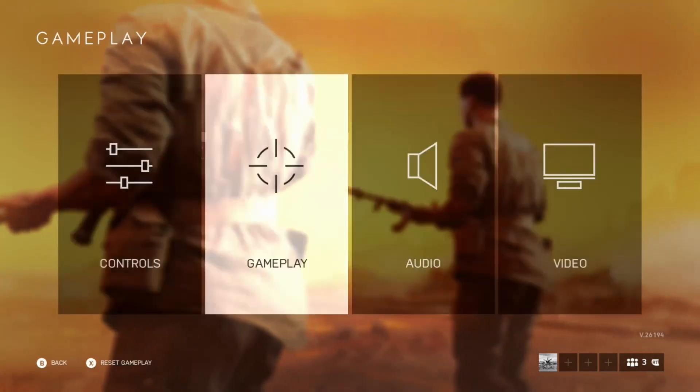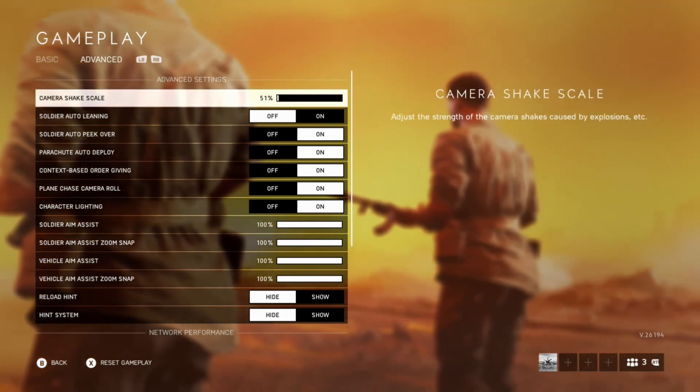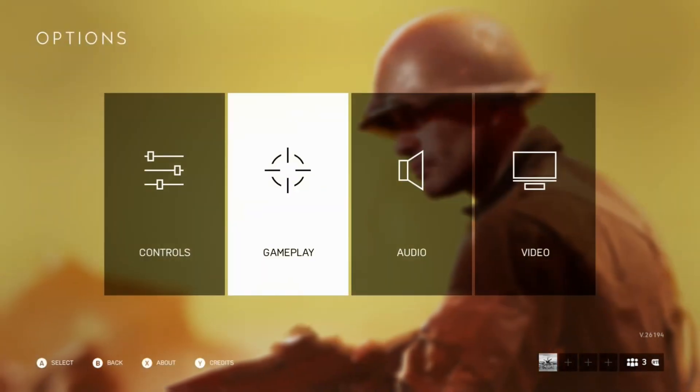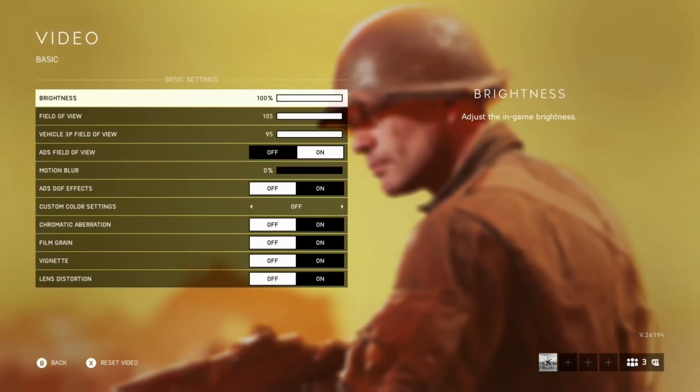Back out of that and head into gameplay — click right bumper right here. We'll turn camera shake scale all the way down. That'll help your screen shake less when it comes to anti-aircraft guns and explosions in general. Note that all these settings will only work on console; PC will be way different.